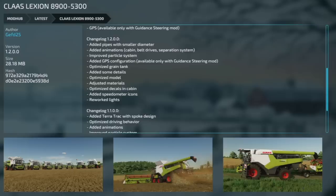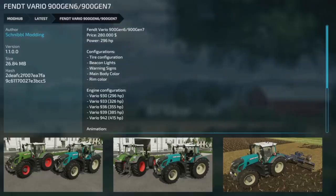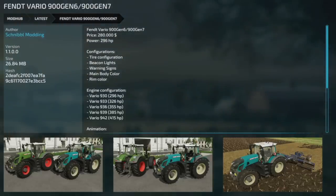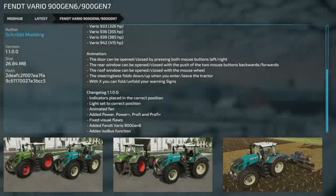Moving into mod updates for all platforms: the Claas Lexion 8950 version 1.2 — added smaller diameter pipes, added animations, improved particle system, added GPS configuration, optimized grain tank, added cabin details, optimized model, adjusted materials, added speedometer icons, and reworked lights. The Ventvoreo 900 Gen 6/Gen 7 is also updated to version 1.1 — indicators and lights corrected, animated fan, added Power Plus and Profile Plus engines, fixed visual flaws, added the Gen 6, and added ISOBUS function.